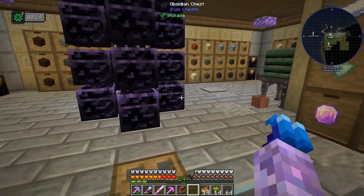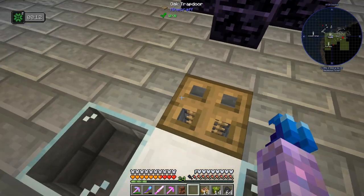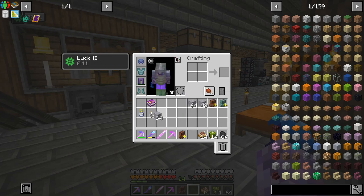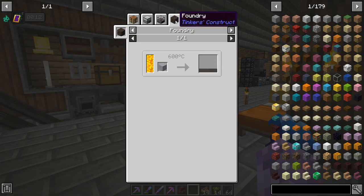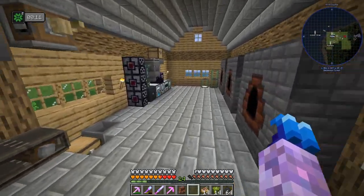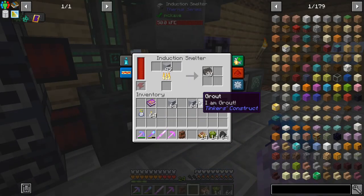I went on a bit of an adventure and got some sand, gravel, and clay, and I've been making grout. Unfortunately you can't just smelt this in a furnace - you could do it in a foundry or a melter, which we don't have - so you have to use the induction smelter. Just got this thing set up, smelting up some seared bricks.